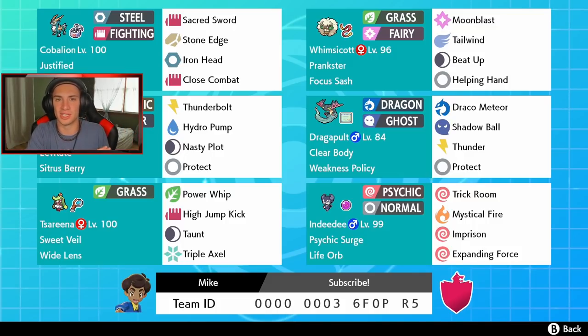I was reading up that it's like a 92% chance of all three hits connecting, so potentially it is a 120 base power Ice move — we'll see how that works out. Tsareena also has Power Whip, High Jump Kick, and Taunt with a Wide Lens so that High Jump Kick hits more. In our final spot we got male Indeedee — I don't use male Indeedee too much, so this one's gonna be cool. He learns Trick Room and has Mystical Fire, and we can Imprison the Trick Room. He has Expanding Force and is holding a Life Orb — we can get into Psychic Surge, do double damage with Expanding Force, and get that Life Orb boost.